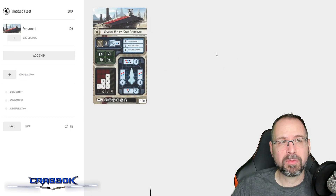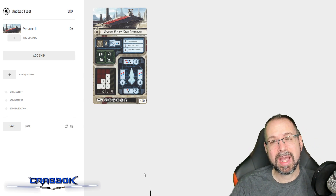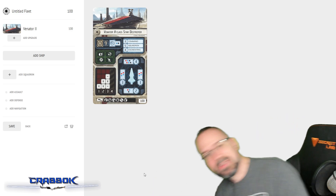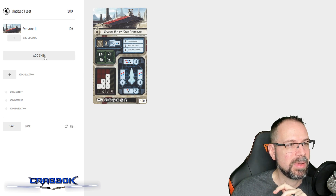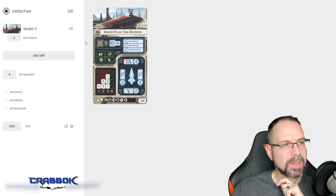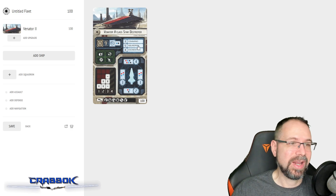I decided we'd start off with a Venator 2. I'm going to have some squadrons in this build, although not too many. An interesting thing about Sector Fleet is that you don't have the ability to run a full 33% of your fleet - you're limited to 25%. It's still a good amount of squadrons. I'm not going to totally max out on that. I just want a respectable screen of squadrons for a 600-point format, and my thought was running six squadrons would totally work. The Venator 2 can activate five squadrons, and if it has a token it can do a sixth.